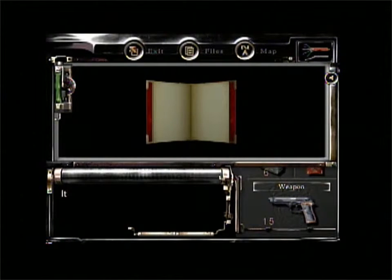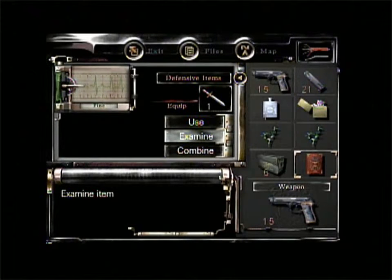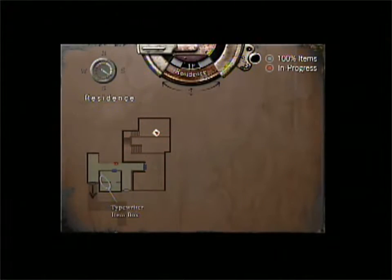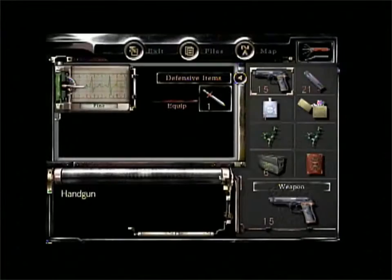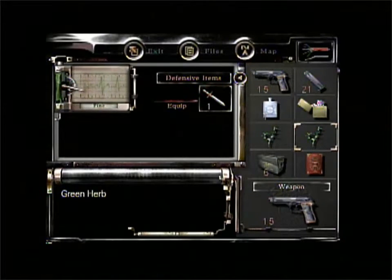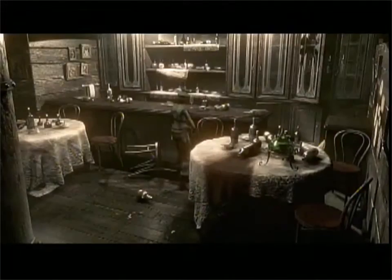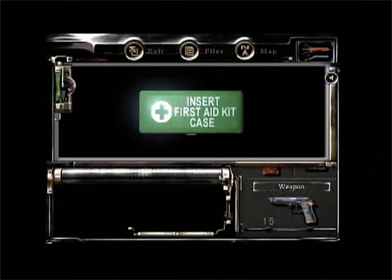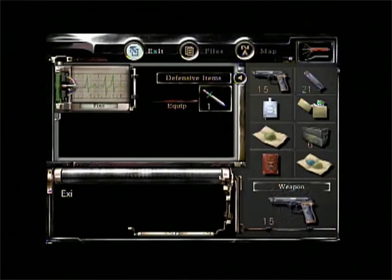Open. Nothing inside. So this is the book we need for later. You can see right here there's something we didn't grab. Do I want to combine my herbs or no? Yeah. What's in here? A free green and a blue. Now do I have everything? Yes. Okay, good. We're good to go.